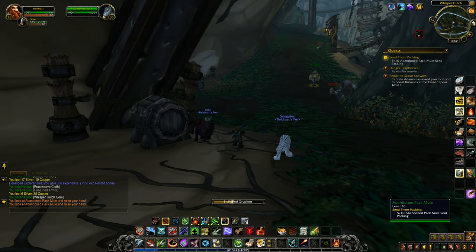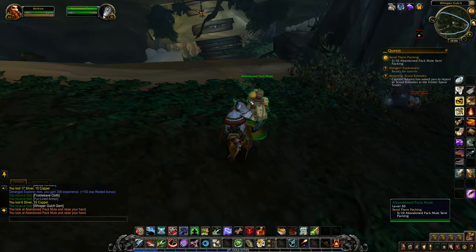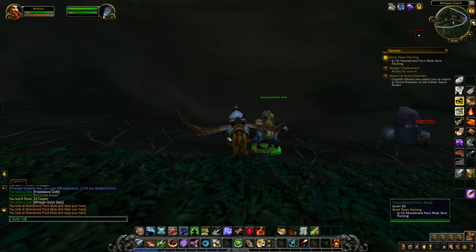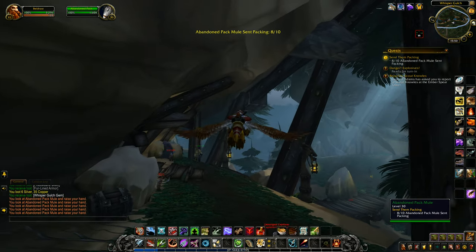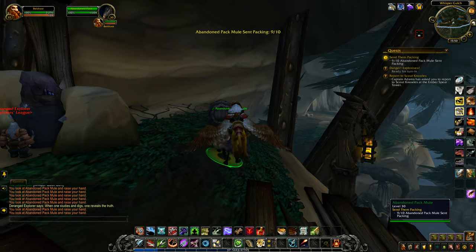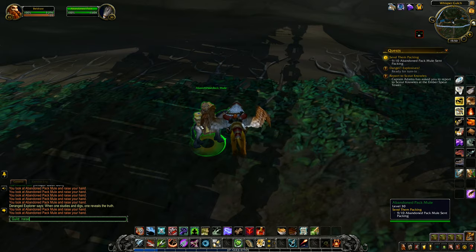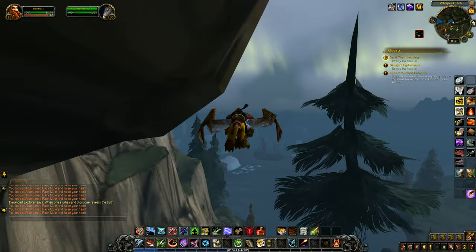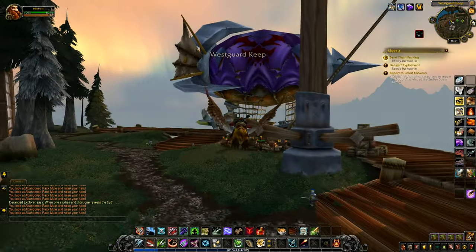Getting close enough to spook the mule is the key — you've got to get close enough. I can do it on the back of my flappy mount as well, which is brilliant. You've actually got to target them and then type slash raise like that — target and then do it. That's 10 out of 10. I don't need to do any other quests — I'll climb out and go back up here to turn in these two: the one with the mules and this dude over here who wants the gems.